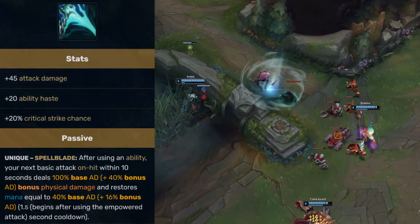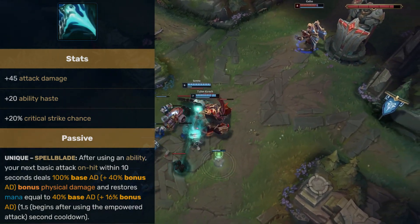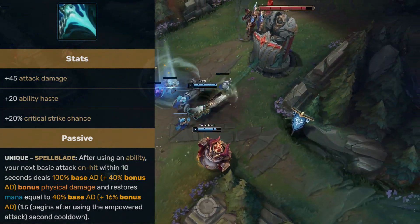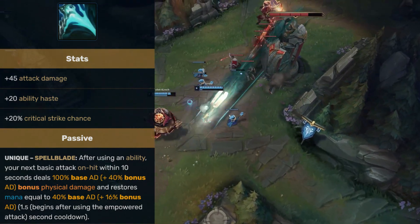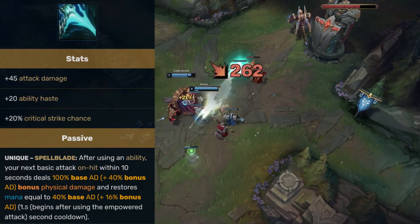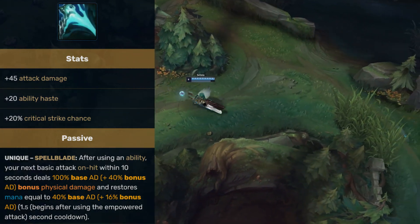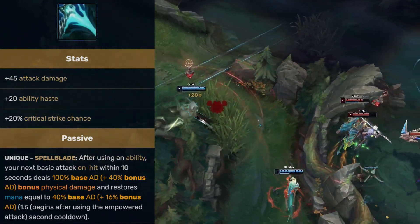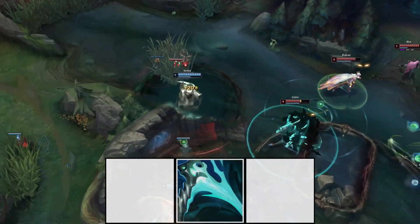Essence Reaver has very promising qualities for Senna. It is of course a Sheen item, utilising the crazy Q interaction, but it also scales off of 40% bonus attack damage. And Senna pretty much infinitely stacks bonus attack damage by collecting souls with her passive throughout the game, so there is an obvious synergy there. Essence Reaver also restores mana when it procs, allowing you to sustain your mana despite spamming your expensive spells. This means we can drop more conventional options like Presence of Mind or Mana Mune, and we won't even miss them. We don't want to rush Essence Reaver though, because at the start of the game we won't have much bonus AD yet, making the item quite weak. As a second item it should be fine, and I think it's best to get our mythic item first.